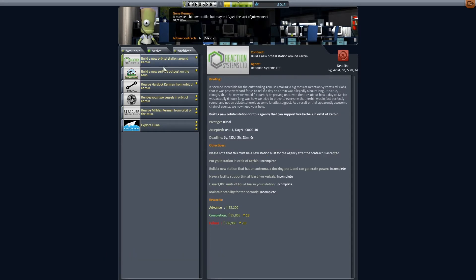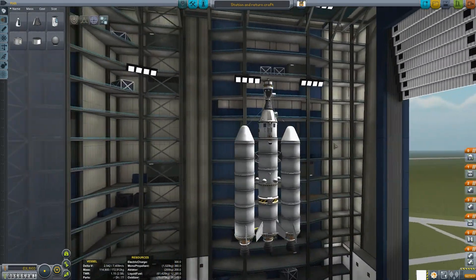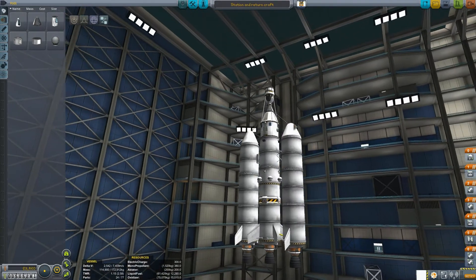And we're going to build an orbital station all at the same time. We're going to try to build an orbital station all at the same time. Behold! This is what I'm going to use to rescue the guy and get a station in orbit. Isn't it beautiful?